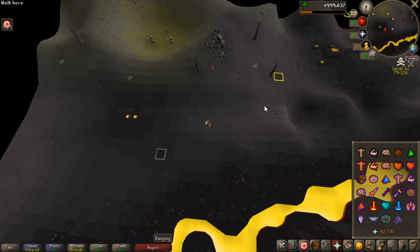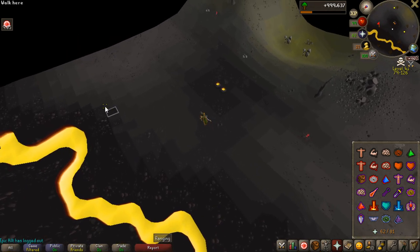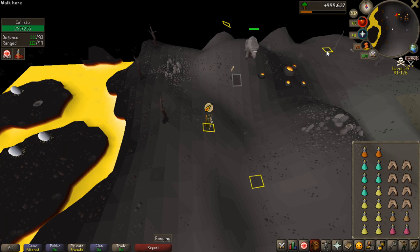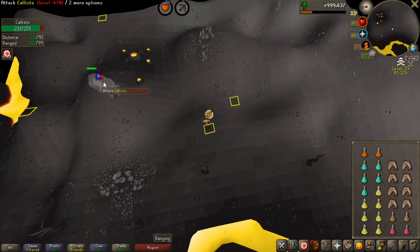I think I have the correct tile markers for Callisto now, so safe-spotting should be pretty easy. You run to the first marker, then when you see Callisto you run to the next one, then the next one after that, and then you can just safe-spot it from there. Pretty easy once you know the pattern.